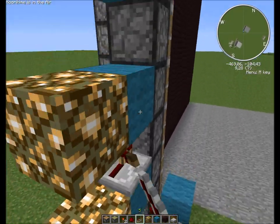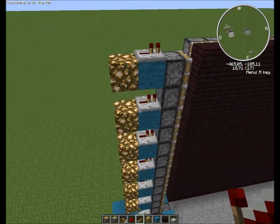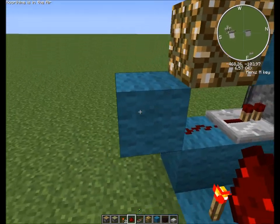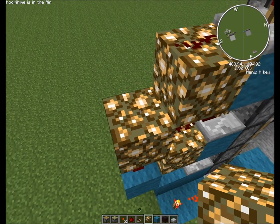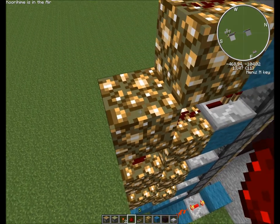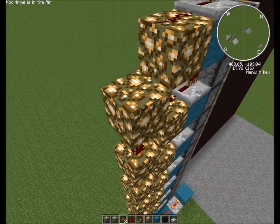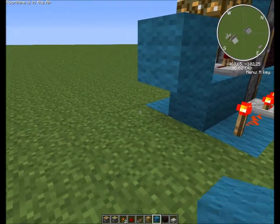Inside here you'll place one repeater all the way up there, set to the wall. Redstone on the glowstone like that, and there, and even a redstone on that one. Then you go up, alternating between the glowstone and the redstone like this, all the way up to the top. Then you place one block there.